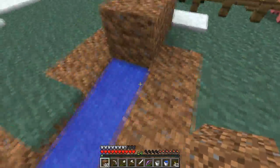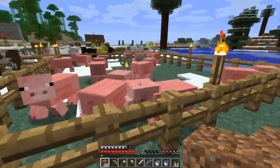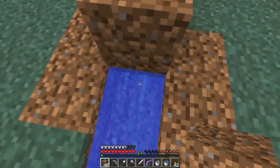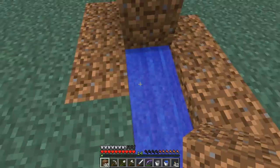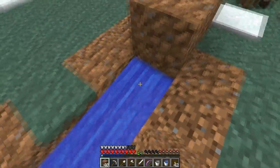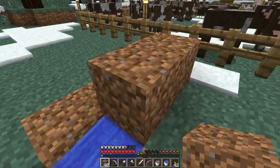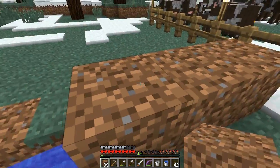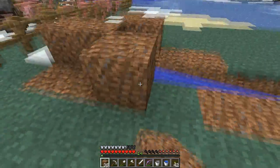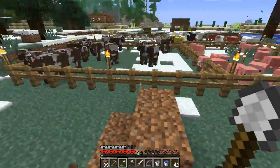Now we have a way to easily get the pigs in here. We'll have some kind of system to get pigs from wherever we keep them — the holding chamber, the barn — into here. They float down this water stream, and they should be able to survive even if it's covered up. I'll just add higher walls on the side so they won't be able to get out.